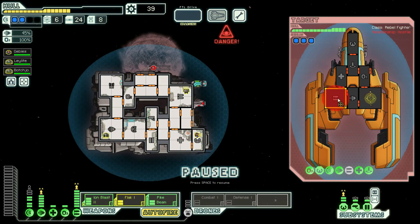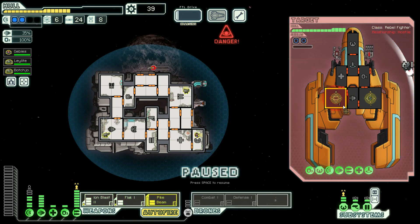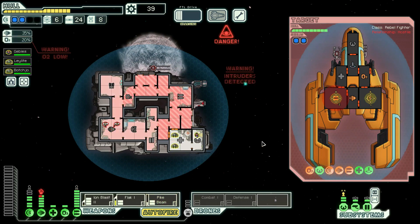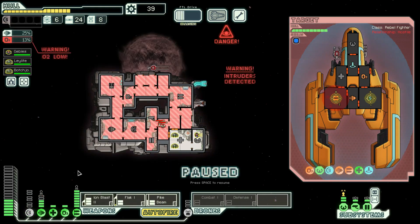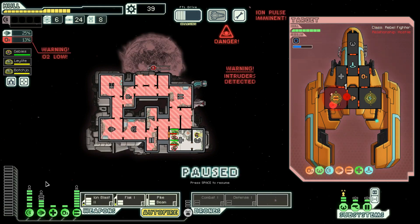Okay, ion blast, flak — actually hold off on the flak one little bit. That's what I like to see. We need to do this. They're going into engines, and I think I'm just gonna do what I always do. Definitely want the pike beam off for the moment. And we definitely want the shields off.